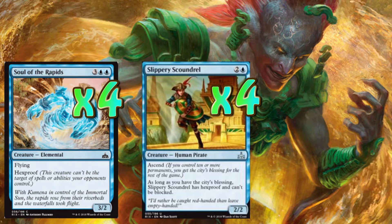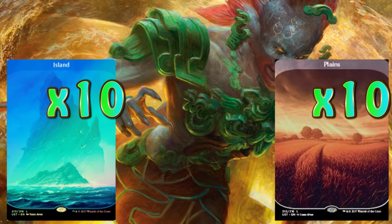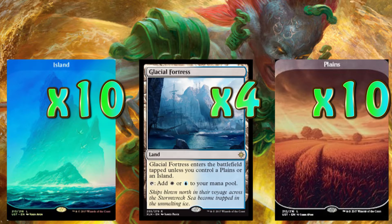This is the staple of the deck. Let's move on to our lands now. We want to keep this very simple — ten islands, ten plains, and four Glacial Fortresses. It's basically just what we need. We want to keep this deck real simple, control it, and win the game. So let's move on to our sideboard.